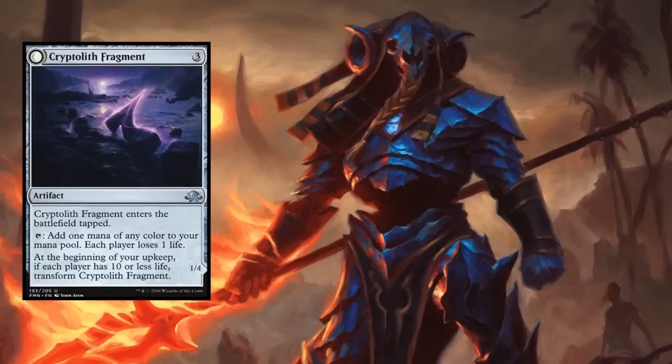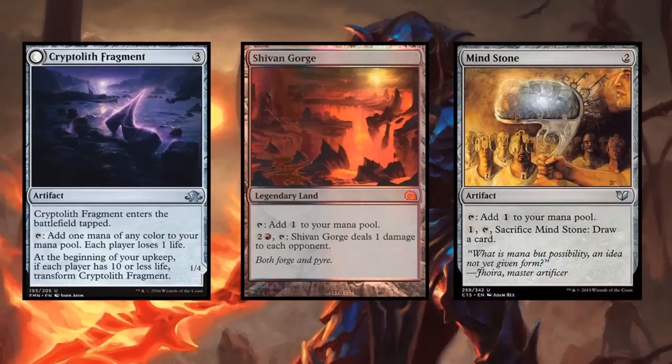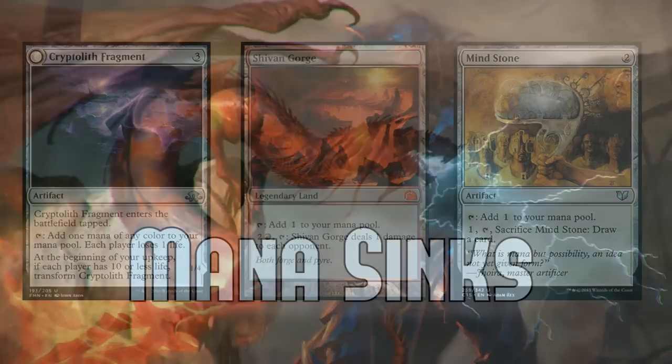Shivan Gorge - not a very good card, but it's an untapped colorless mana source that doubles as a mana sink. If you played Cryptolith Fragment in the first main phase and didn't have anything else to do, Shivan Gorge hits people with the extra mana. It could also be a mana-generating tool in a huge multiplayer game. Mind Stone is a great example of ramp too - it ramps you into Naheb and bigger spells, but you can cash it in when your engines are going and you need more action.